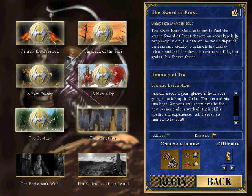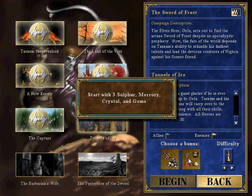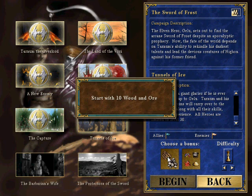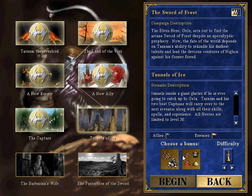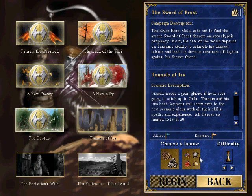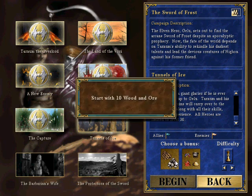All heroes are limited to level 30. We have a medium-sized map this time. I believe our enemies go first. We're going to bump this one up to Expert as well. The choice is 3 of all resources, or 10 wood and ore. I'm going to go with the 10 wood and ore.